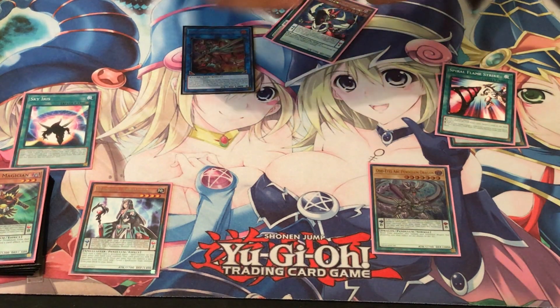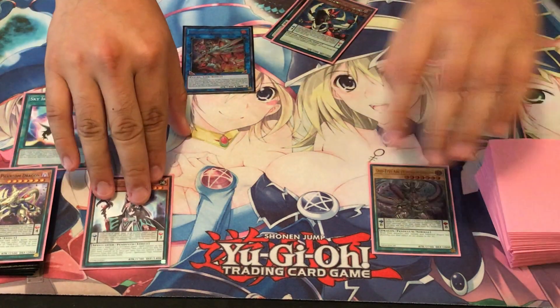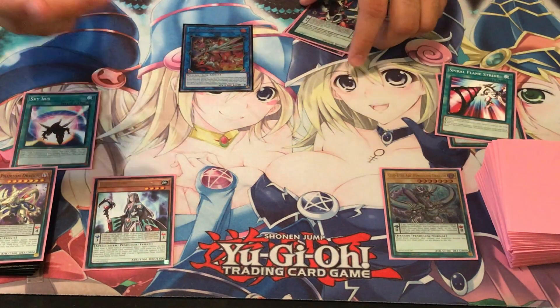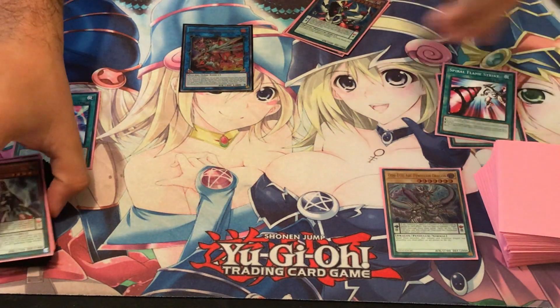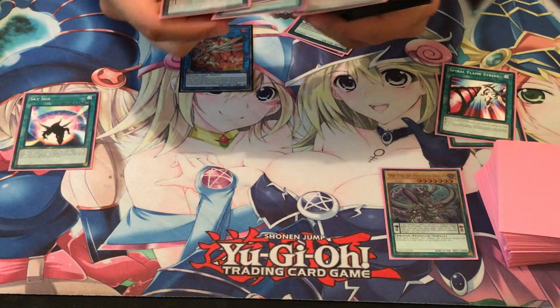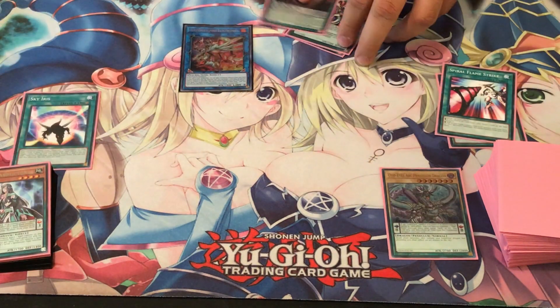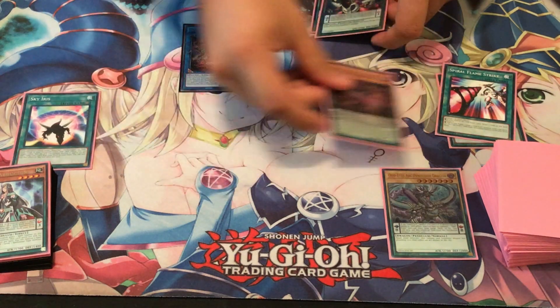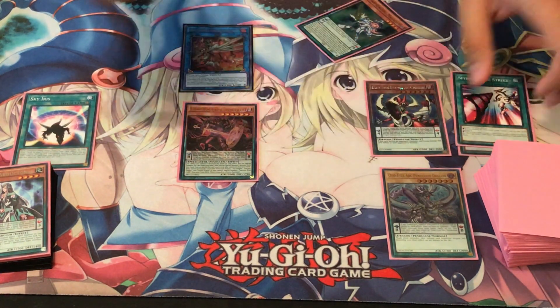Let's go for an Odd-Eyes Phantom Dragon. Now we use Electrumite's effect to pop the Magical Abductor so we can add one Pendulum Monster from our extra deck back to our hand. Then we can draw one card, and we're going to chain using Chronograph's effect to Special Summon itself, and Special Summon the Odd-Eyes Pendulum Dragon.